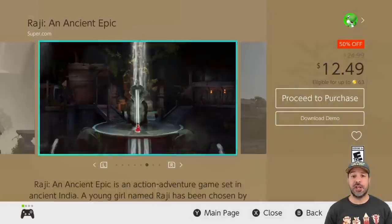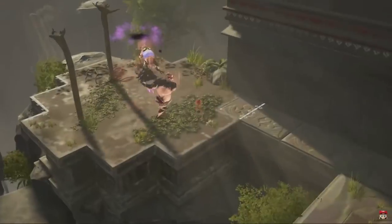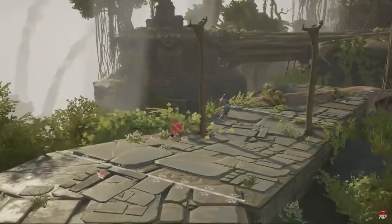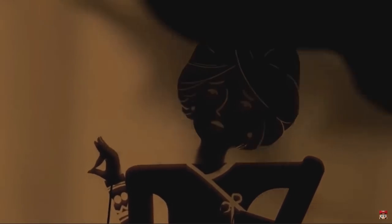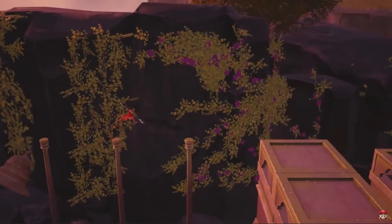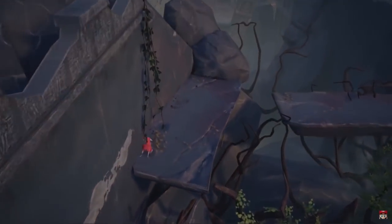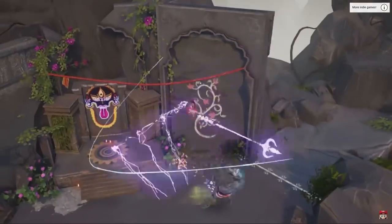Next on the list we have Raji: An Ancient Epic at 50% off for $12.49. Another great action adventure game with some beautiful visuals and some really solid gameplay. However, this is another one of those games that at its full price of $25 I had a hard time recommending. But right now at 50% off for $12.49, you do get a great experience. And this is another game this week that has a free downloadable demo.